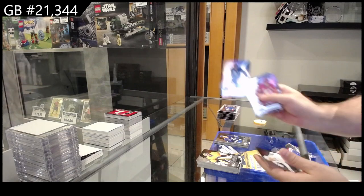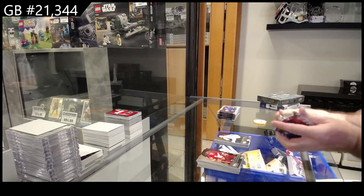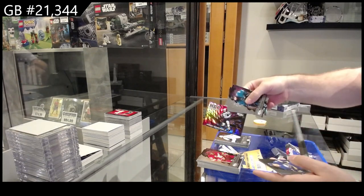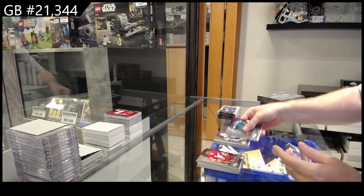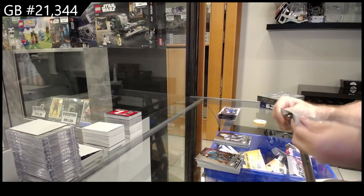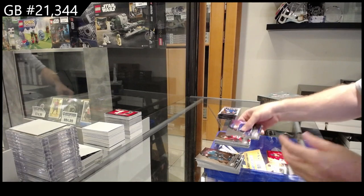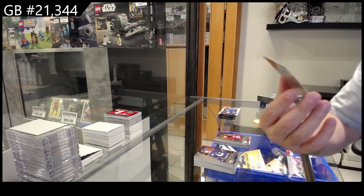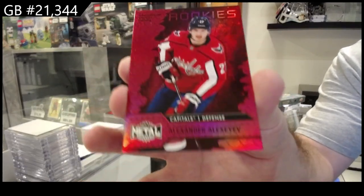Bobrovsky Intimidation Nation for the Panthers, Patch Ready All-Star for Vegas, and a Foot for Tampa rookie. Metal Universe of Matthews for the Leafs, and an All-Star of Kreider for the Rangers. Net Deposits of Scheifele for the Jets, rookies of Cousins for Buffalo, All-Star Binnington for the Blues. Rookie of Sharangovich for the Devils and a rookie PMG Alexiev numbered to 100 for the Caps.